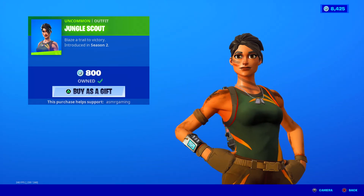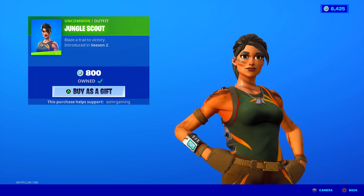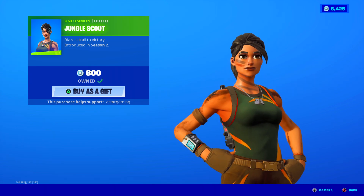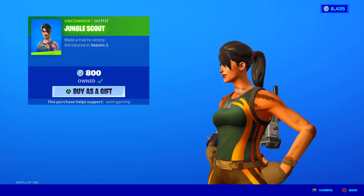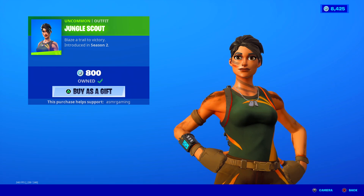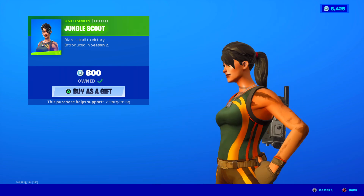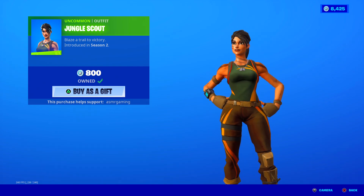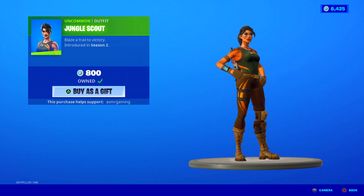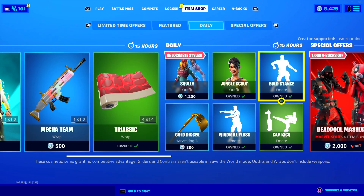Jungle Scout. One of my first uncommon skins that I ever bought — the first one was Jungle Scout and the second one was Bunny Moon. Those were like my first skins that I ever bought in Fortnite. 'Blaze a trail to victory.' I absolutely love how this skin looks. I think she's still underrated — one of the most underrated uncommon skins. People love Commando skin and all those other ones, but Jungle Scout is special. I really like the colors, the mud she has on her arm and face like camouflage, the brown pants with golden lines on the sides, and the green shirt with yellow-orange golden lines. Good uncommon skin for arena, creative, and regular games.